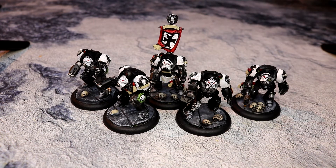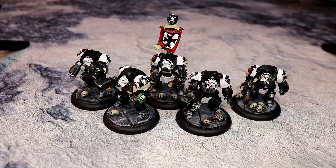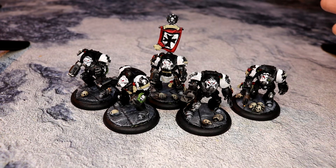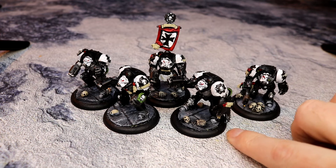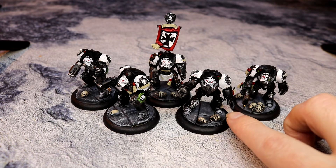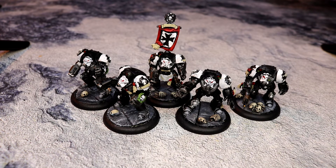Then we have the two Chain Fist armed troops, and these are the real close combat guys. Again, strength eight, minus three AP, three damage. So instead of the Power Fist where you roll a D3 and get one to three damage, the Chain Fists do three damage set — so you've got automatic six damage between them, automatic without rolling. That's better — they're the real close combat troops. The Chain Fist gives you a plus one attack, so you get three attacks in close combat with a weapon that does three damage. That's nine damage per model — eighteen damage in total between those two troopers. Given that it's strength eight, minus three AP, you can take tanks out quite easily with a Chain Fist, more so than the Power Fist.